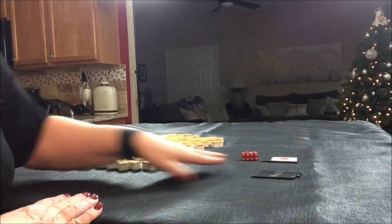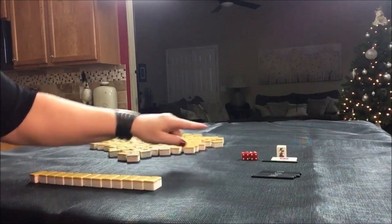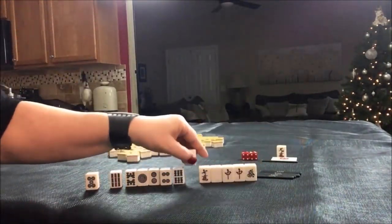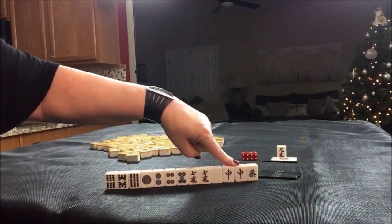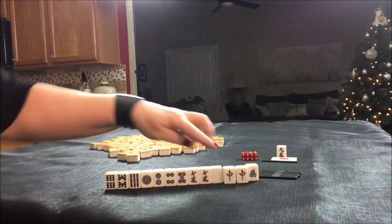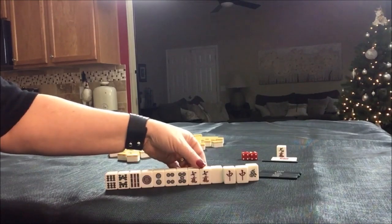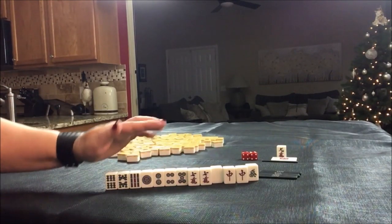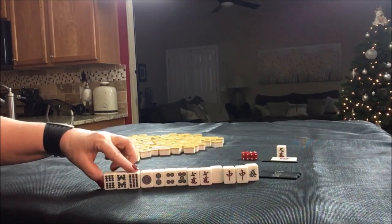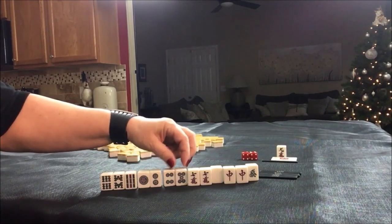First random pull. One crack is Dora. We have a pair of red dragons — that's called Yakuhai, worth one Han if we could pung that. We also have a pair of sevens. I think what I would do here is play Yakuhai alone. We have Chi potential in here, here, here, and here's a pair — five potential groupings.